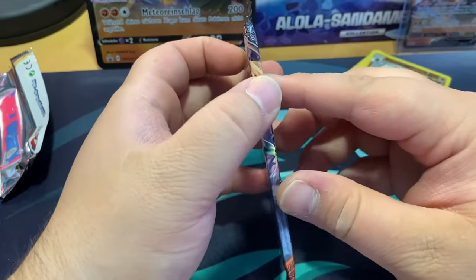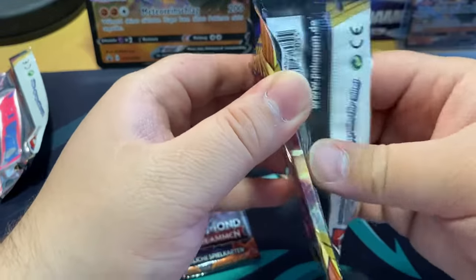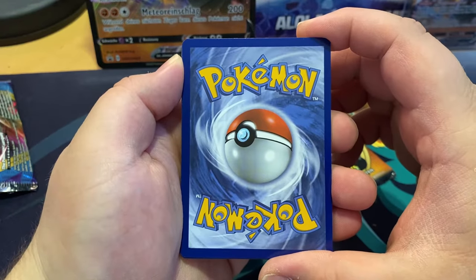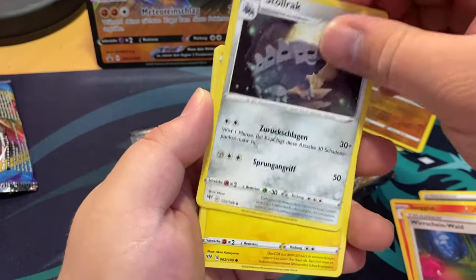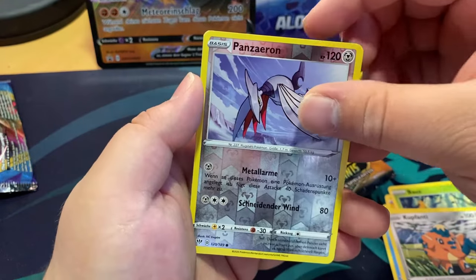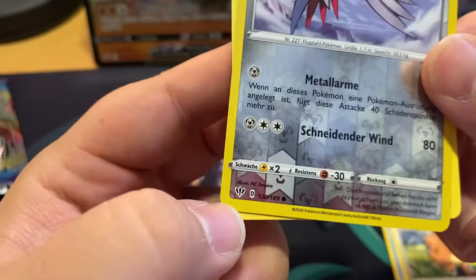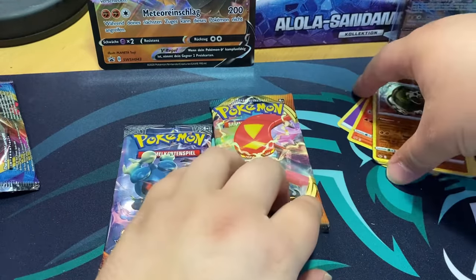Next up, let's open the Darkness Ablaze pack first and then the Burning Shadows. We got Combusken — that's a really cool card, I loved Combusken back in the day. Blaziken was also one of my favorites. We got Skarmory and nothing else special. The artwork actually looks dope though — shout out to the illustrator, very nice artwork. That was the Darkness Ablaze pack.